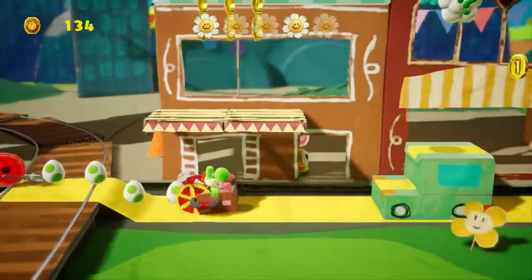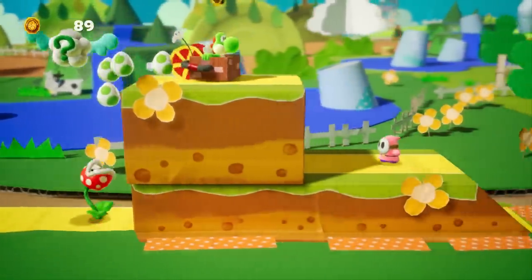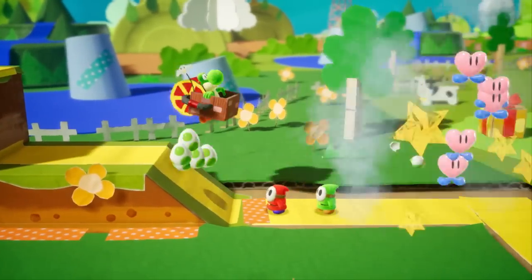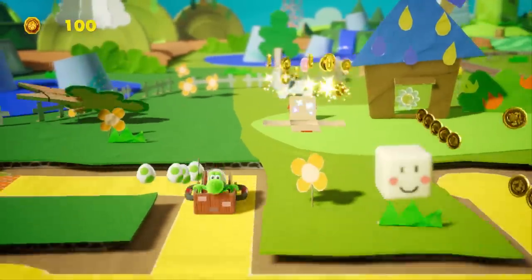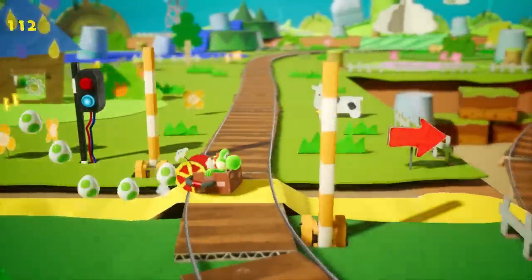The main thing that bogs it down is the egg throwing mechanic, which requires you to hold down a button and aim with the left stick at environment assets to suppress puzzles and pick up collectibles. I'm perplexed as to why this doesn't utilise the gyroscopic motion in the Joy-Cons, which would definitely be far more intuitive even if it was just an option.